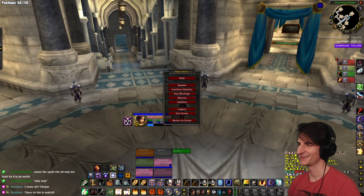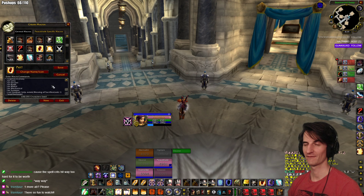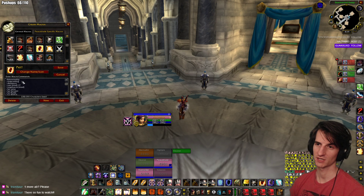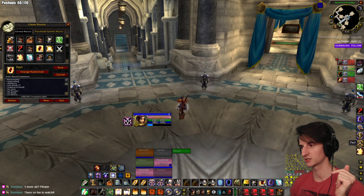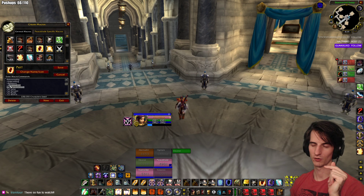Paladins, you should use this macro for your pet — it automatically puts Blessing of Sacrifice on your pet. It works for pets like Vanquished Tentacle, C'thun Servant, Servant of Varo'then, Battle Chicken, Mythological Dragonling, Mechanical Dragonling — you put Arcanite down here for Arcanite Dragonling — and Summon Skeleton. This is the macro right here; it automatically dismounts and stops casting.